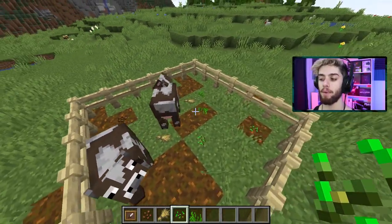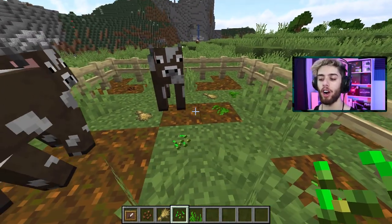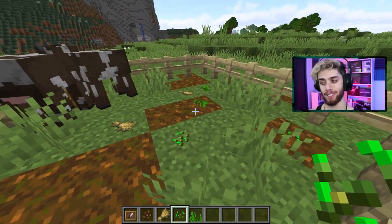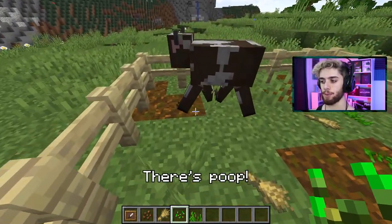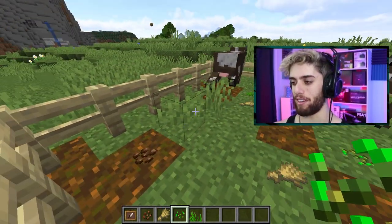Check this out — in my cow pen, I have their food on the ground. I've got seeds, grass, and wheat, all here for them to eat whenever they please. And on the nasty side of things, there's poop represented with cocoa beans. Isn't that sick? I mean, it's sick to my stomach, but it's also pretty cool.